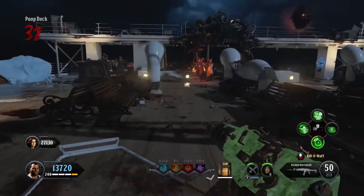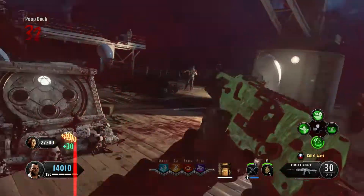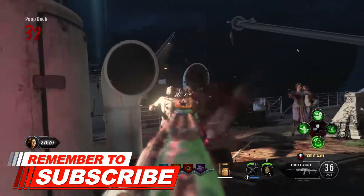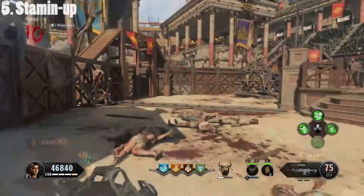I would like you guys to put down in the comments below which perks you personally love the best within Black Ops 4 Zombies. If you are new around here, go ahead and subscribe to the channel for more zombies content. With all that out of the way, let's dive straight into the video with the first one, which in no particular order is going to be Stamina.